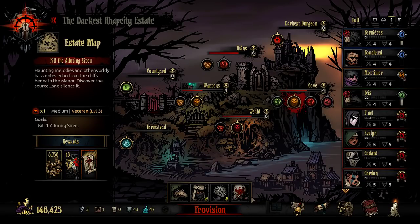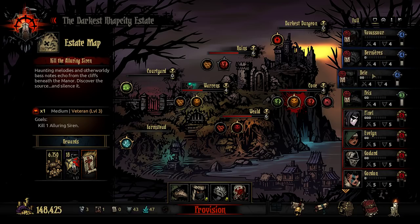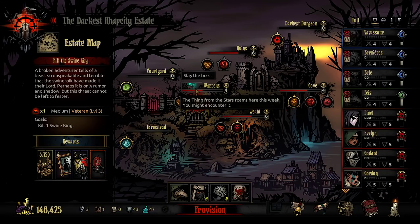My name is Rhapsody and welcome back to Darkest Dungeon, specifically the Darkest Rhapsody Estate thereof. We've got another one of these mid-liner parties where we're trying to sort out the awkwardness in the mid-stages with our levels. I definitely want to get Belair up into the higher levels, and I also want to get Pears up into the higher levels. I'm going to be running them in the Warrens, against the possibility of a Thing from the Stars roaming here, as well as the Swine King.